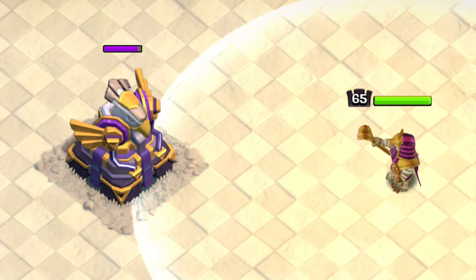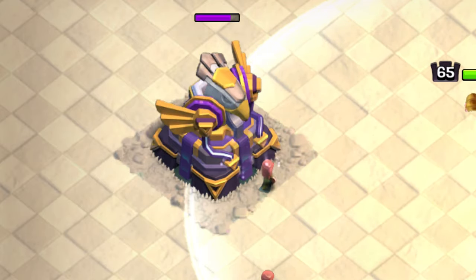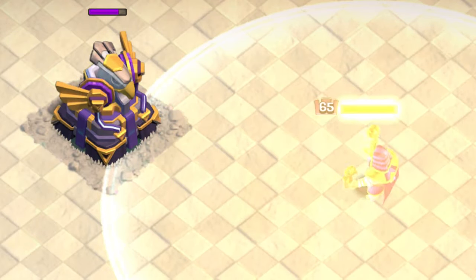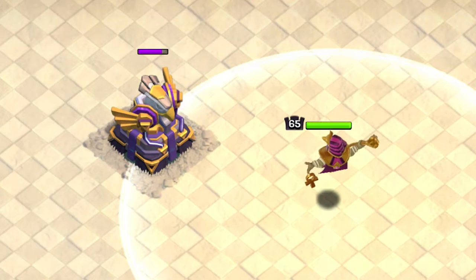When deployed, he attacks by launching a red beam at his target. With each hit, you can see the impact on his target. Activating his ability will receive the usual effect. On air mode, he attacks in the same manner.